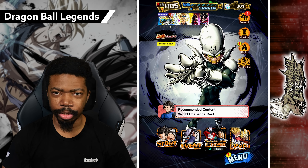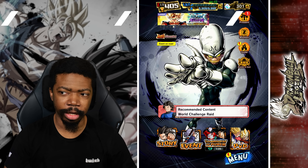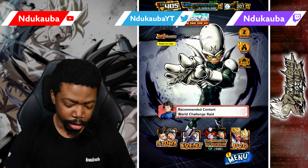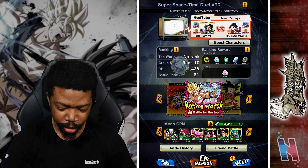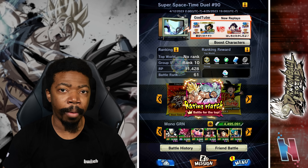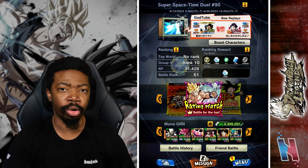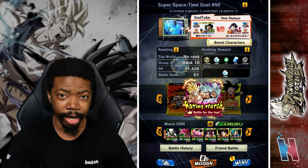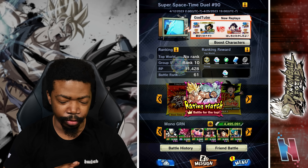There is a particular team I want to try out because I want to see how effective a plan I have in mind would work. We're gonna hop into PvP and we're gonna be using mono green specifically because I want to try to trap particular opponents with these two to get the edge in battle. This is a themed team battle video — I'm doing this just for fun, so the goal is to win at least one battle.